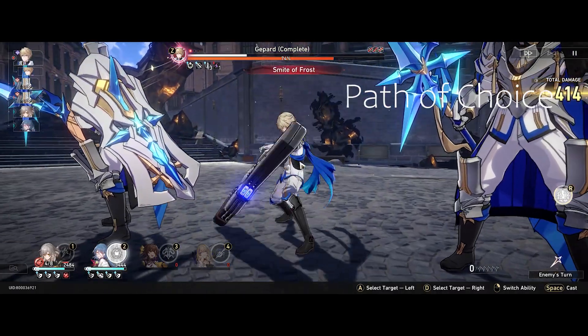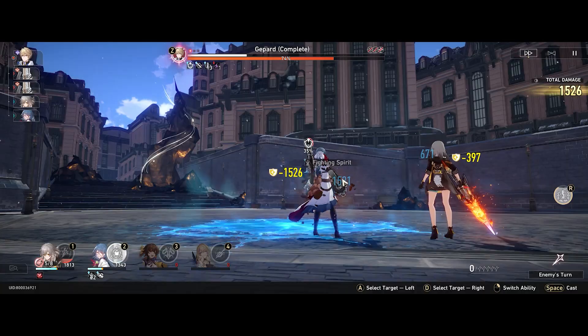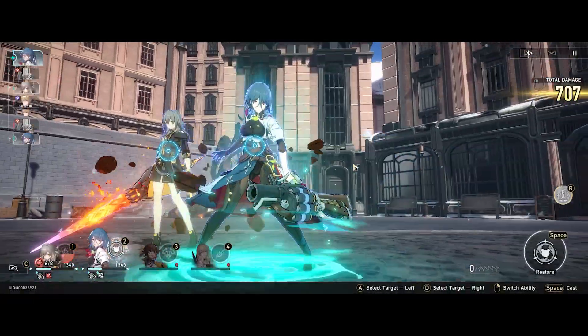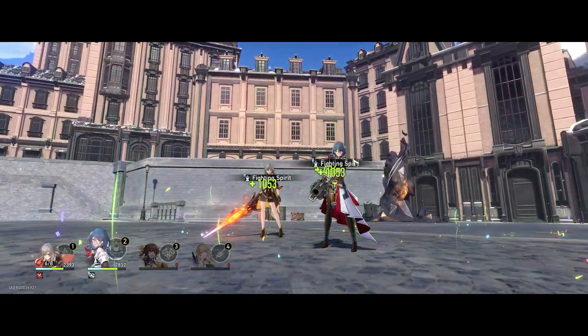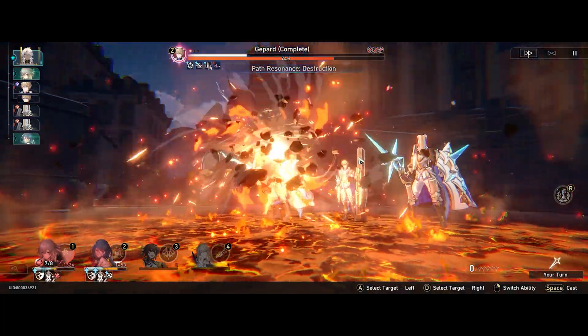My Path of Choice is the Path of Destruction. Destruction is a very tricky one to play, but once you master it you can actually clear a lot of levels that are very underleveled as well. What Destruction generally focuses on is using the lost HP that your characters have and dealing it as burst damage, as you can see over here.